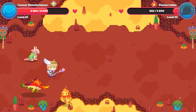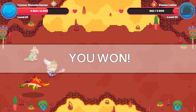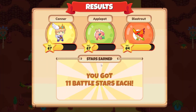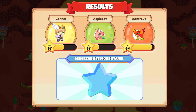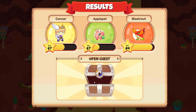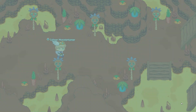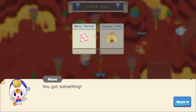Here comes flamecaller, and we have a new pet! We won — way to go! 11 battle stars, and five more. One copper coin, one sand dollar, and 20 hot hots — love that name. Let's open this up — glow flower and one copper coin.